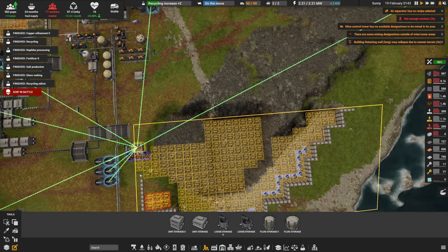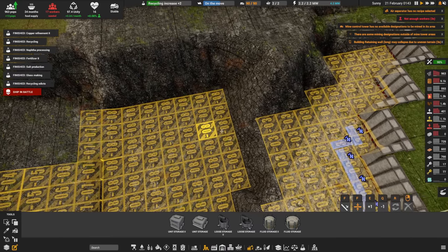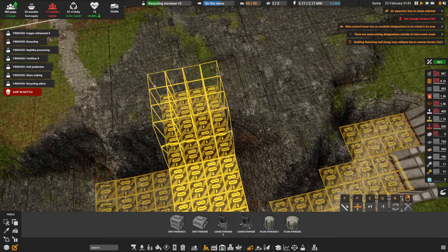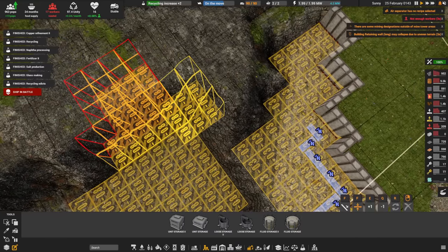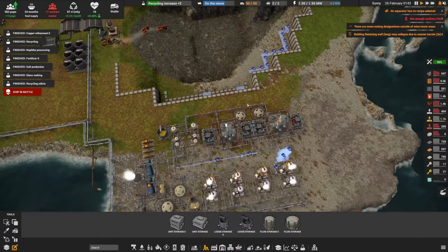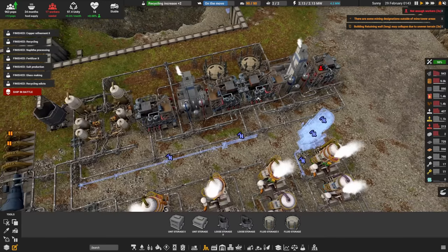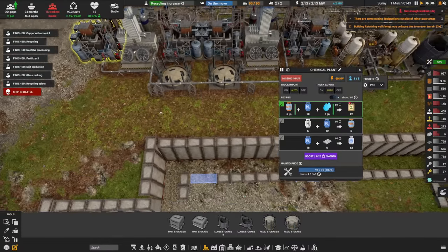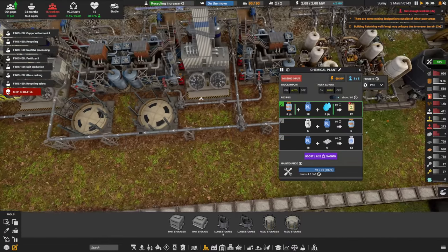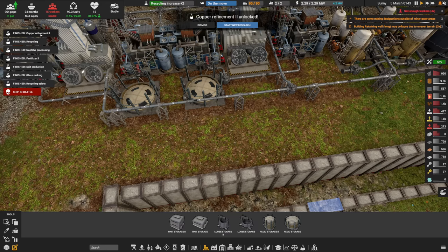We're going to edit area from there to there — we've done the prep work on the right-hand side. We're going to be cutting into the mountain here at height eight, which should be fine. Air separator has no recipe — oh, because I un-toggled the one recipe. Bump that back on. You have a workforce shortage — that's all right, we're about to make it a whole lot worse. That gets us fertilizer one.